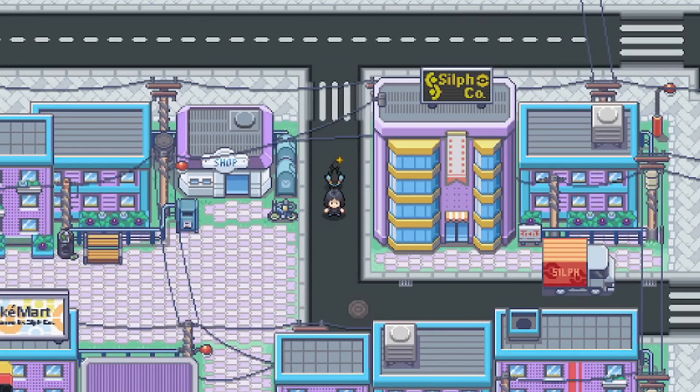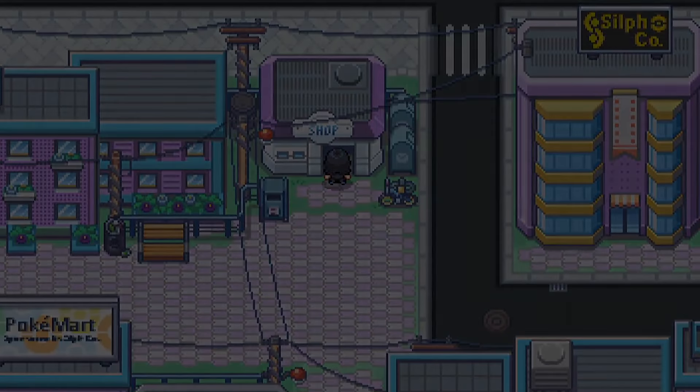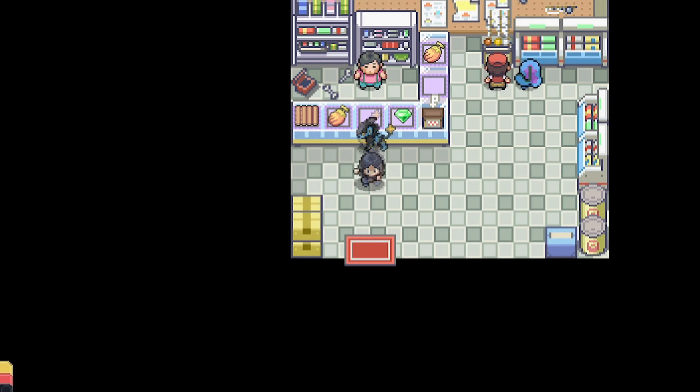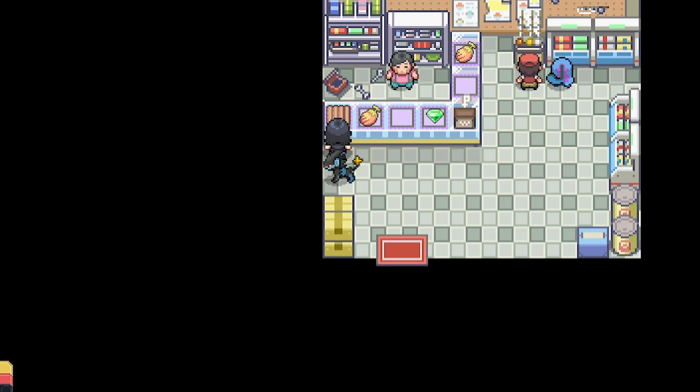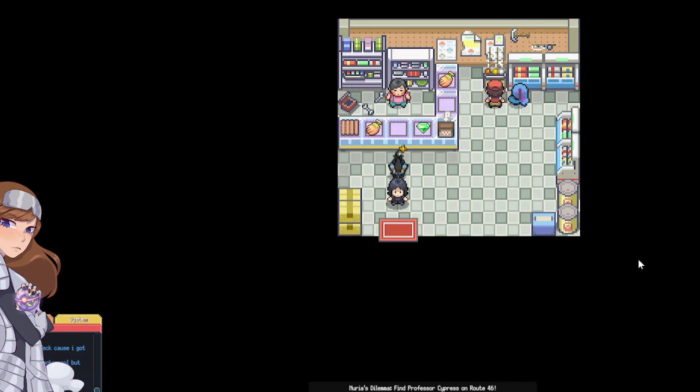You'll see to my left you've got the local shop and to my right you've got the Silph Co, which is the big corporation shop. You obviously want to go to the local shop. Inside here sometimes the raft will spawn — the raft is here and you can see that we can buy it for $75,000.